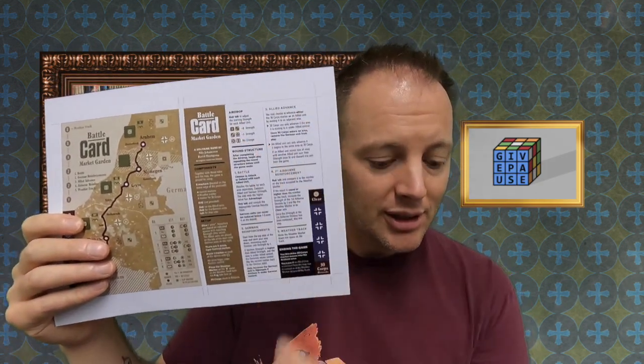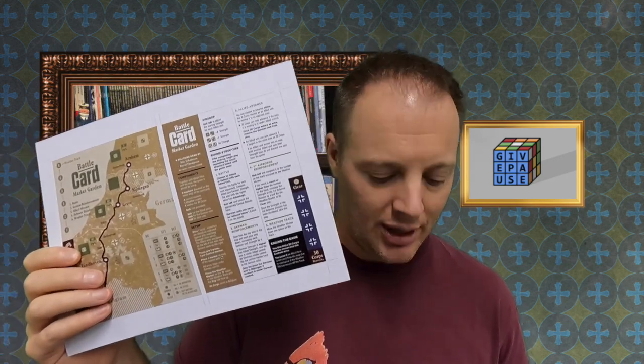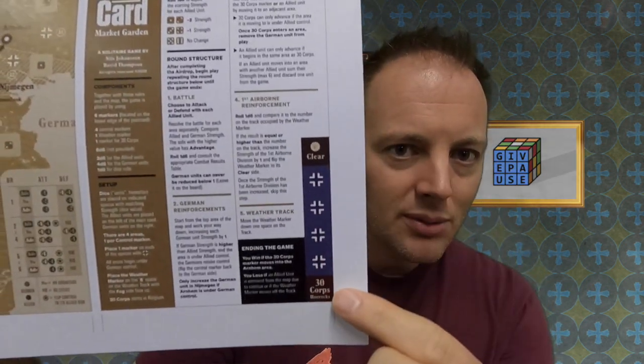What I thought I would do in this video is take you through a learning — like a teach — for the game. There really isn't much going on here. In theory, what's supposed to happen is that you would print these out and they would go back to back. The same is true for the other ones I'll show later. And as I'll talk about, there are these tokens, which are important. I'm just using extras from my playtesting kit of pieces. So let's get into it.